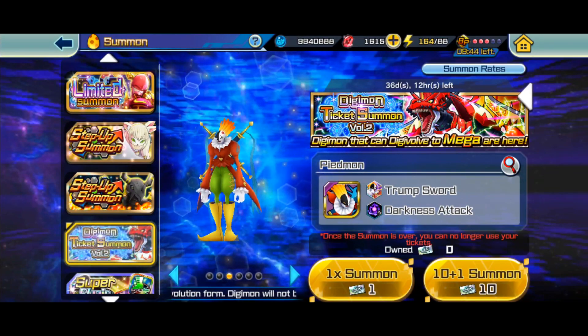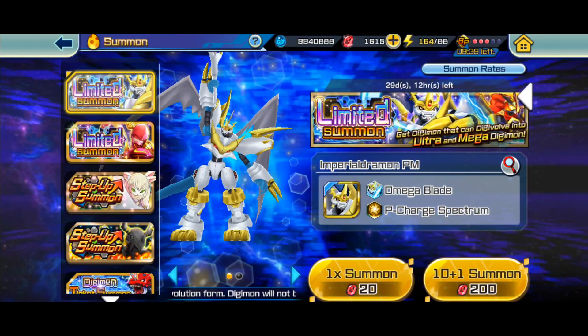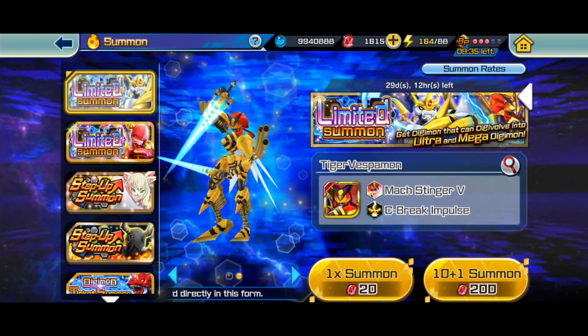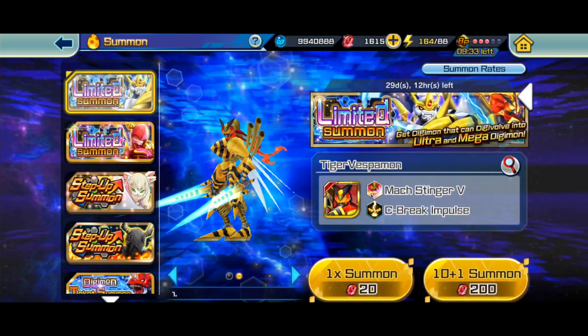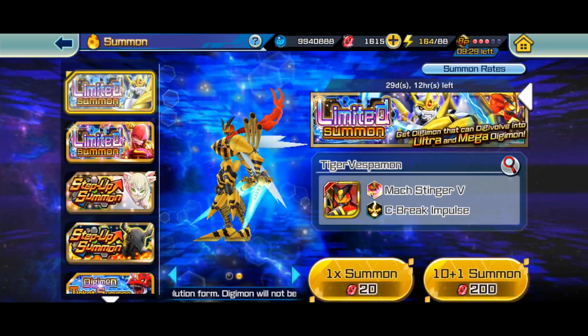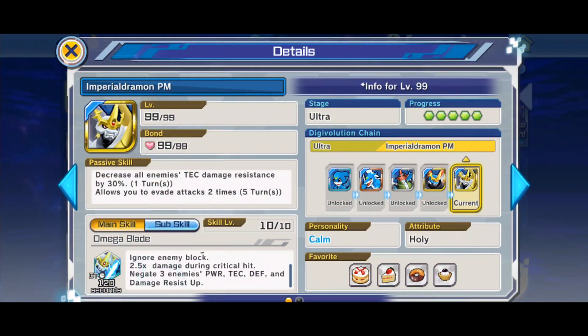You need something to nullify crit right now. Omegamon doubles crit, Kaiomon doubles crit, this guy doubles crit — that's too much damage. The damage gets doubled with crit, so it's a serious threat.